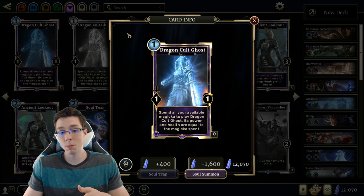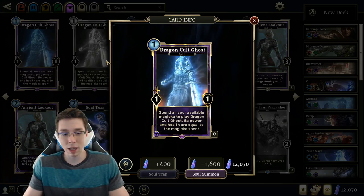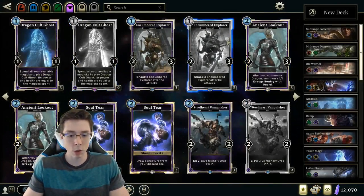In Arena, this card could be the giant threat you need to close out the game. Topdecking at the end of an Arena game — here comes my 12-12 Dragon Cult Ghost — so in that format I think it's much better.